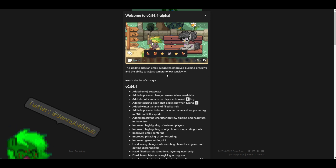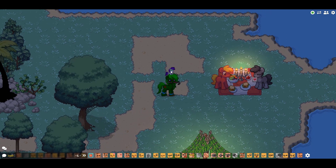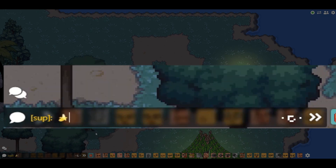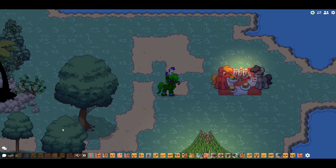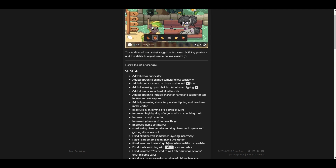Specifically, this update adds emoji suggestions. As you can see here in-game, if I try to type something like 'banana,' it suggests similar words and emojis. You can press Tab to switch between suggestions and autofill — this is way better than manually clicking through the emoji menu. It's a huge improvement overall for emojis.